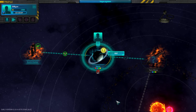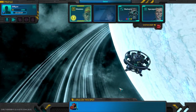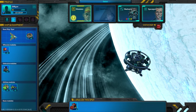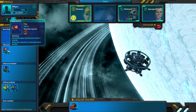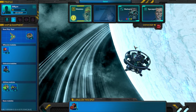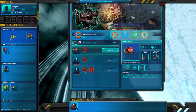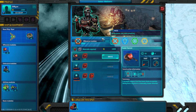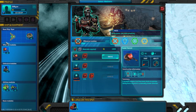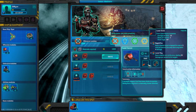As you can see, I'm still very early in the game. As with the first game, you're going to assign modules to your ship. I have a basic one up here. You have offensive, defensive, and utilities, which are like special ones.